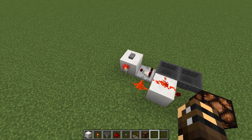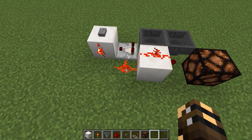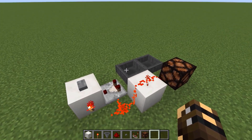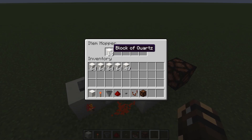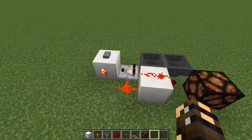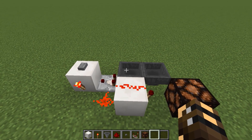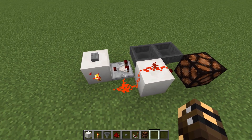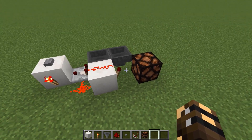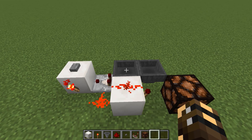When I push the button and this torch turns off, it stays off — because as soon as this dust becomes unpowered, the dust leading into the side of this comparator allows the comparator to turn on and read the items in that hopper. It will keep this block powered and keep that torch turned off until all of these items have trickled into the hopper right beside it. As soon as this hopper is empty, the comparator turns off, this torch turns on, it resets, and all the items trickle back.